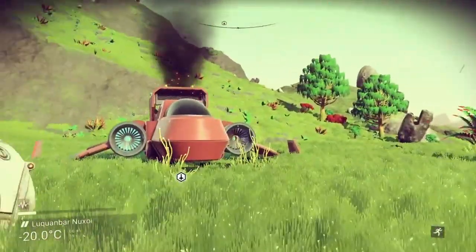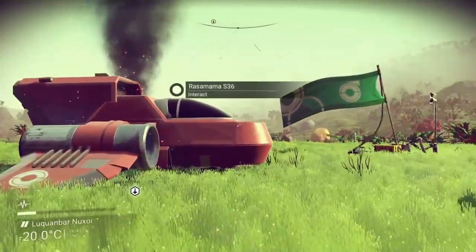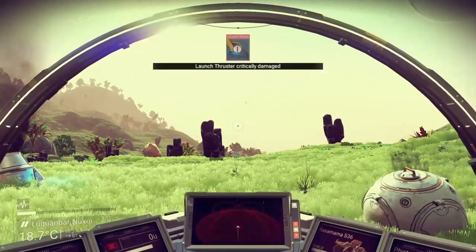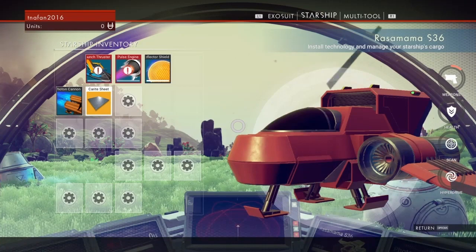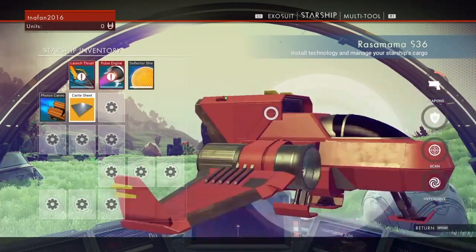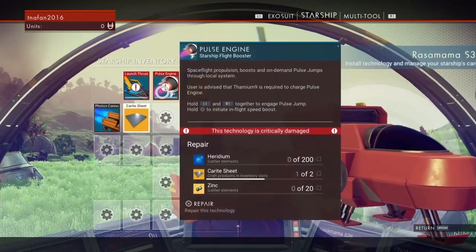Look at the Rocinante before she was pimped out — wow. Okay, so into the ship. Launch thrusters critically damaged. What do we need to fix that? Wow, look at the UI — you can spin the ship all the way around, cool. Pretty much similar to what we have now.